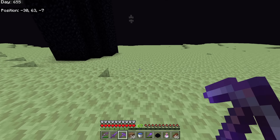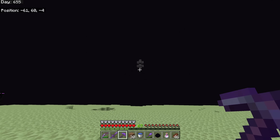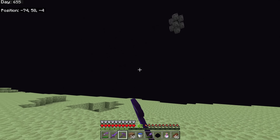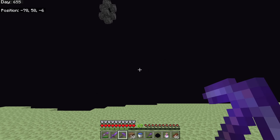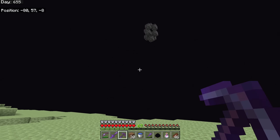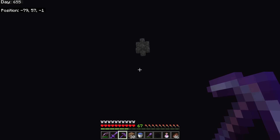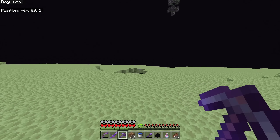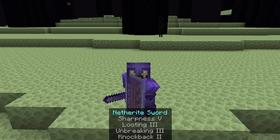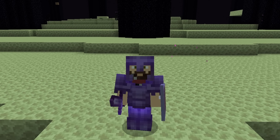One last thing: every time you kill the dragon it creates an end gateway. This end gateway will take you far out into the outer end by the end islands where you can get a whole lot of things - we'll go over that in the next episode. Look around for it when it appears. The end probably still has the best goodies in the entire game. If you enjoyed today's episode, please leave a like and subscribe, and make sure to check out the Razer gear. Thanks everyone - I'll see you next time!